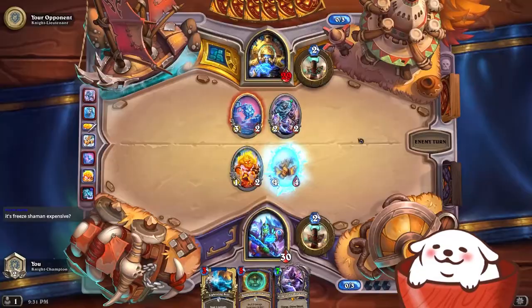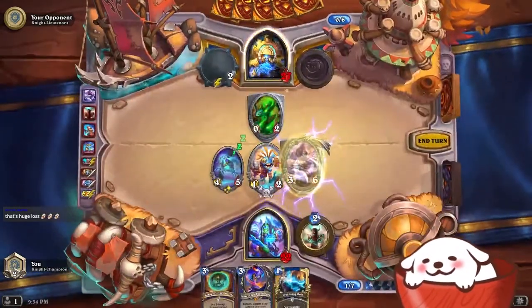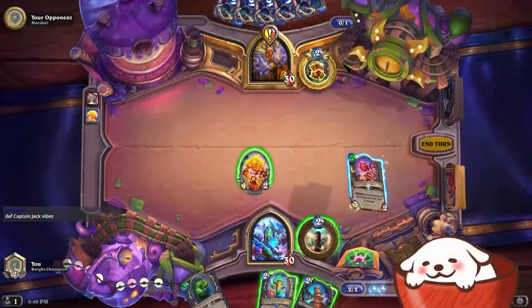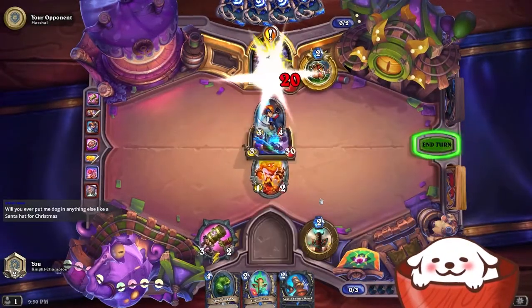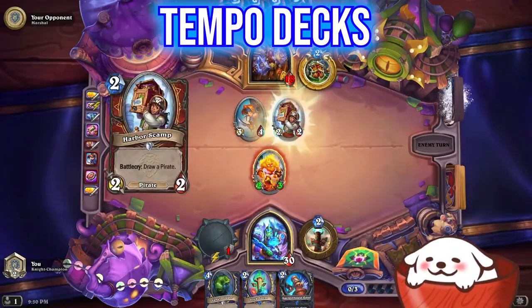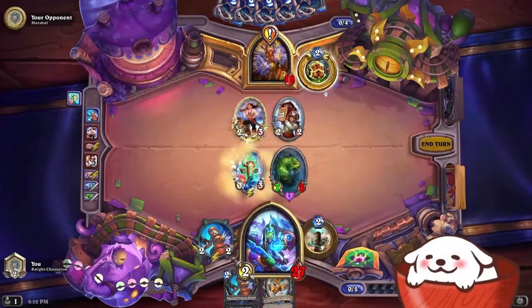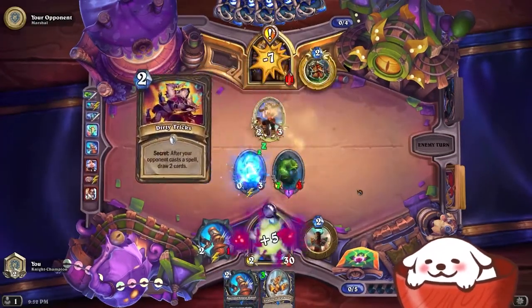In between aggro and control decks are the midrange style decks. Instead of trying to win super fast like aggro decks or trying to outlast your opponent like control decks, midrange decks go in between both extremes and try to constantly apply pressure on the board. Usually this is done by playing a minion each turn — we call this playing on curve or keeping tempo. This is where their most common deck, the tempo deck, comes into play. Tempo decks want to play a minion or high value card each turn, putting a threat on the board so your opponent is forced to use their removal cards. Then after that you play another threat and the cycle continues.